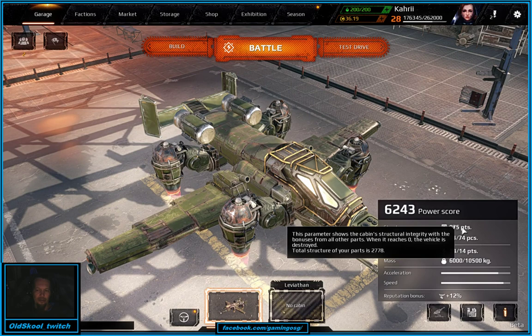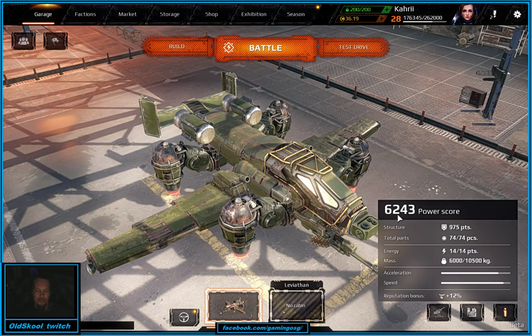We're almost a thousand power, or structure here. Just under 6,400 power score, which is nice — keeps us in a good bracket. Our power to weight is real decent too, and acceleration is good.